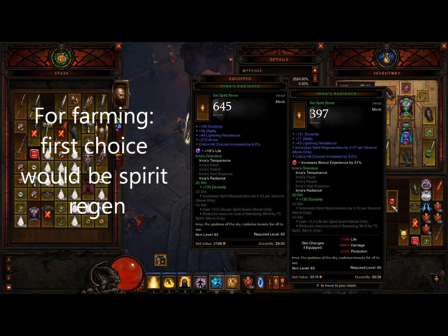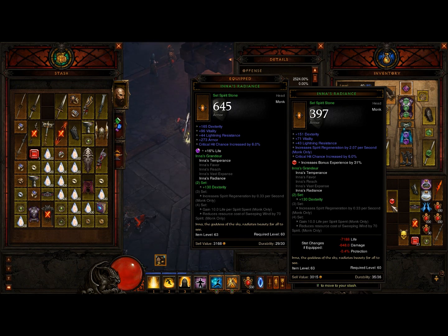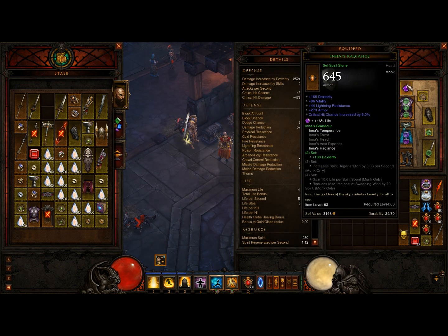This one has at least 2.07 spirit regen, so I would recommend going for at least two. It has critical hit chance — I always go for six percent. You will be surprised how much I got this for: I just find whichever is the cheapest and buy it. I spent about 1.2 million on it; the one I have equipped right now is about 2 million — not really a lot, is it?